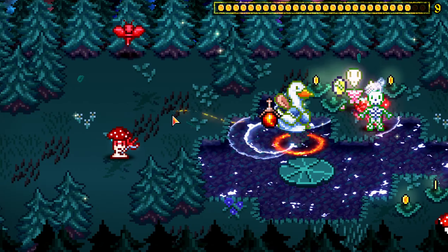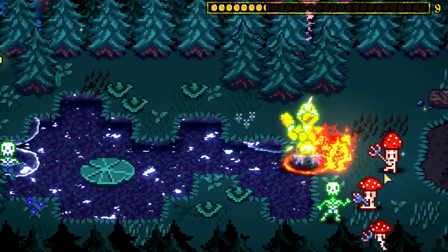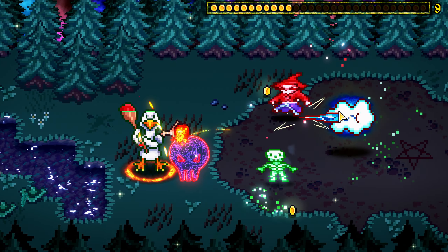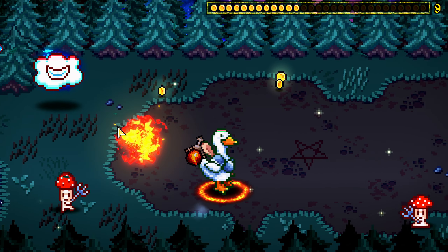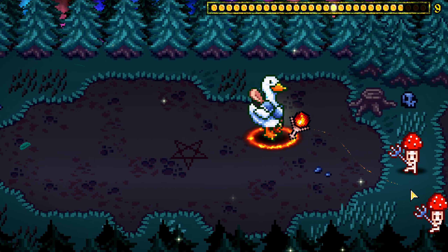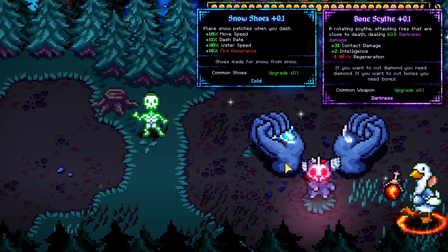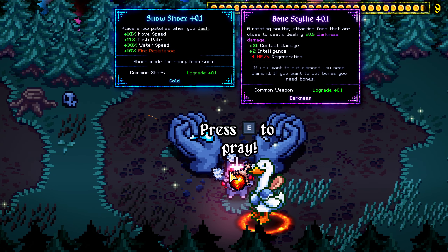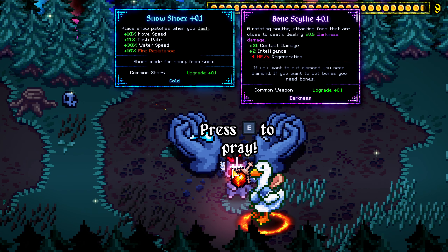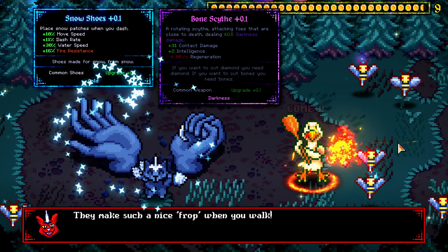Oh wait, we get a lot of strength there — maybe we should just get more. Collect some coins because I'm slow as hell. I wish my skeletons could pick up coins. I've never seen that guy before — oh god, that did a lot of damage. I'm so slow! Snowshoes or Bones Scythe — losing 4 HP a second on regen is not good. Rotating scythe attacking foes close to death dealing 60 darkness damage. They're both common, but I kind of like getting the move speed because I'm really slow.